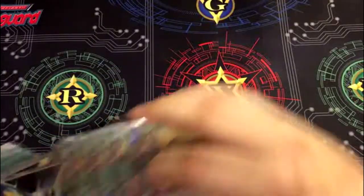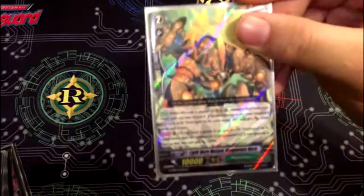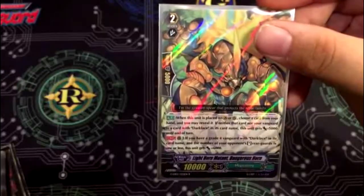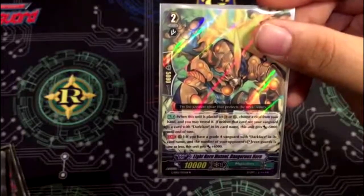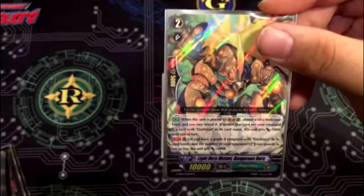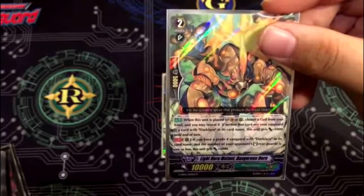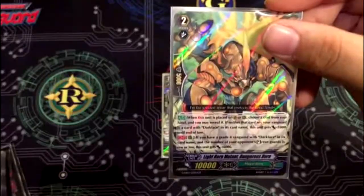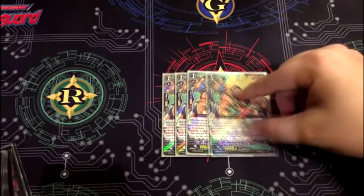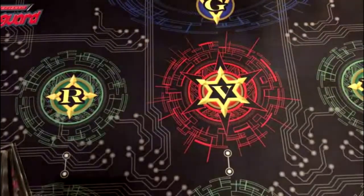On to grade twos — we got four Dangerous Horn, pretty similar to the Overlord grade two. When he's placed on Vanguard or rearguard circle, choose a card from your hand and reveal it. If neither that card nor your Vanguard have Darkface in the name, he gets minus 5,000 until end of turn. Then continuous: if you have a grade four Vanguard with Darkface in the card name and the number of opponent's stand rearguards is one or less, he gets plus 6,000. He's just like the other Darkface — huge numbers, run four, just a beatstick.